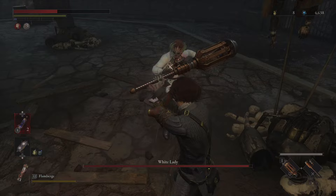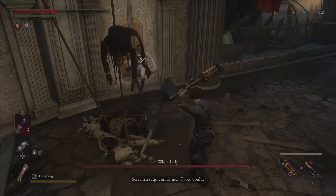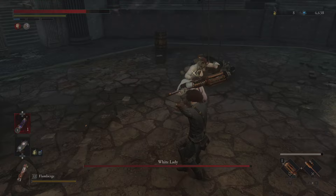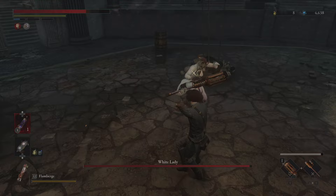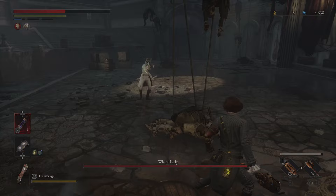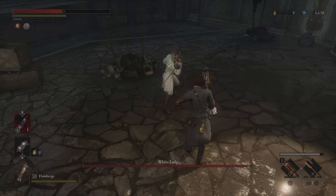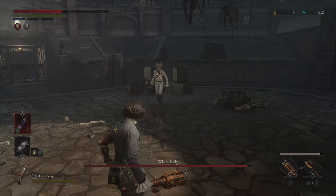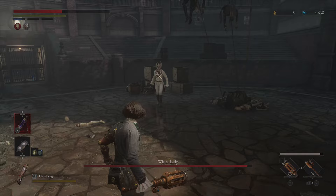You gotta be careful. Best thing to do here is obviously break her weapon, and just keep circling around her to the right. You could go left as well but going right is a little bit better. Try and get the backstab if you can. The main strat here is try and break that weapon — after that you'll be pretty good. Try and get backstabs and shots in when you can. Try not to attack again because she's probably going to parry you.